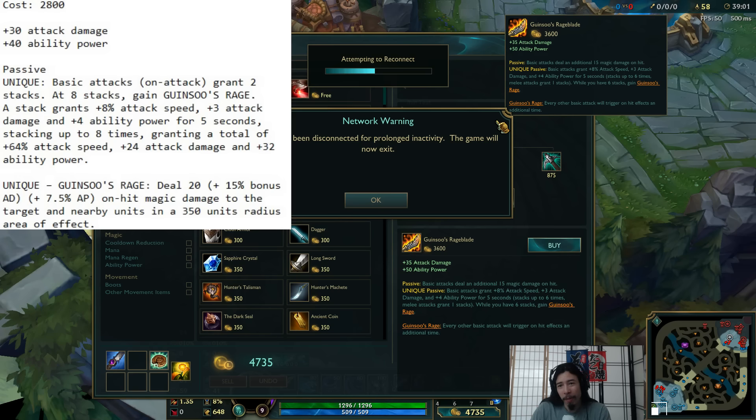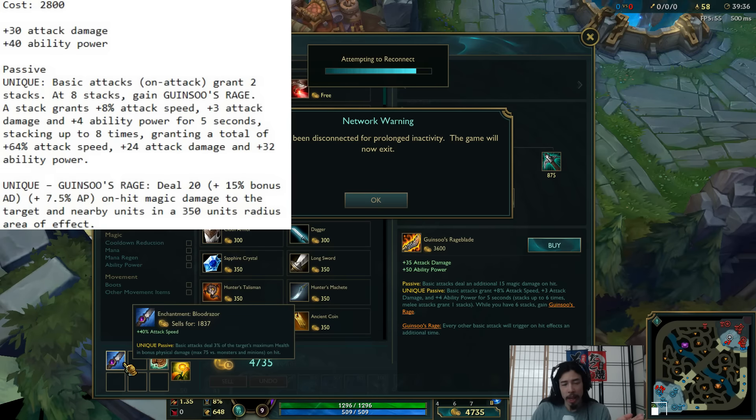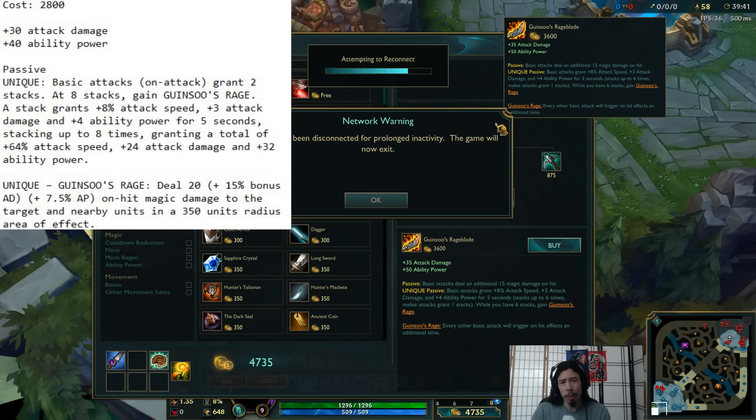Hopefully it still works with ranged, because on-hit Lulu is pretty funny — I don't recommend it if you're playing seriously, but I used to build Rageblade on Lulu with some rather interesting effects. Anyway, that's what we have there. You guys can see the exact number changes yourselves and draw your own conclusions. I was never really a huge Rageblade user, aside from very gimmicky builds. That's it for now — the new Bloodraiser item and the updated Gwinsu's Rageblade. Thanks for watching, guys, and I'll see you in the next one.